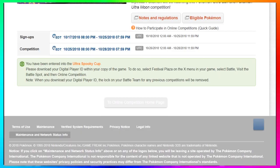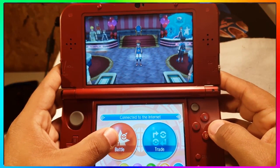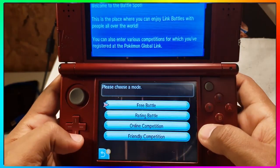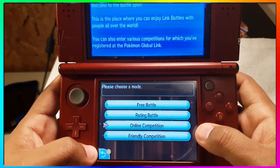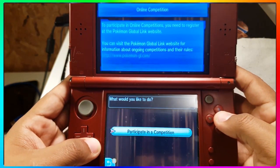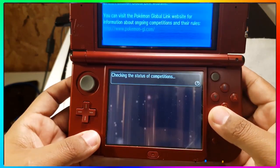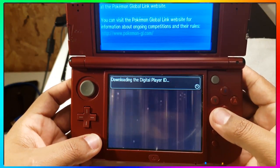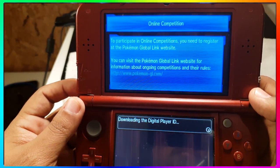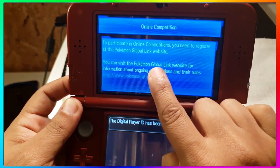After registering on the website, go into your game and inside the Festival Plaza, go to the online battle competition section. From there, download your digital ID. Once you download your digital ID you're ready to go — you don't have to set up a battle-ready team yet; you can do that when the competition actually starts. The battles are not going live today; they're going live next weekend, so you have a whole week to come up with your battle team for the Ultra Spooky Cup.